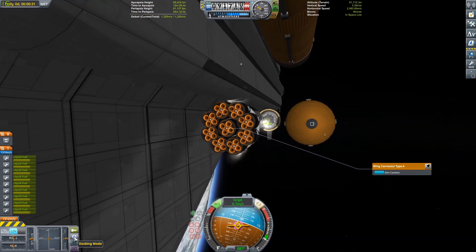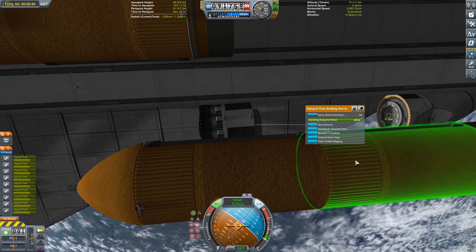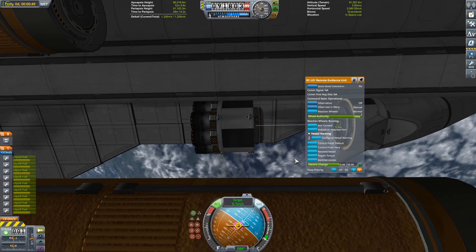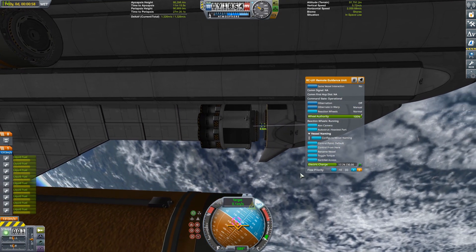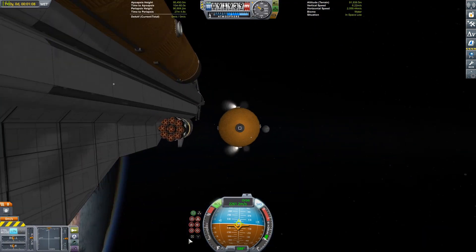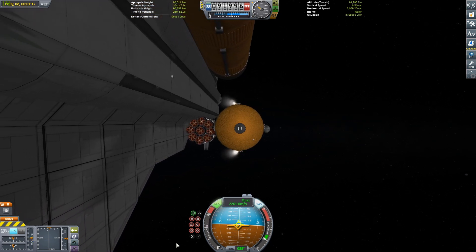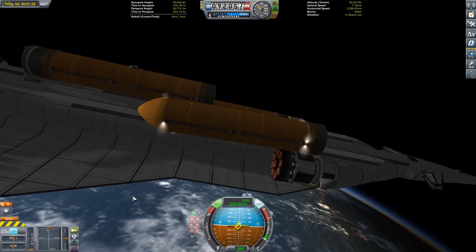One thing we have to do is reconfigure the craft when we deploy the payload — we have to move those side pods back up. Those are extremely hard because they're literally pressed right up against the thing, and they have a tendency to bounce off and ricochet and not dock. It was a pain to get done. I also didn't put any electricity batteries on those side pods, so I have literally 30 seconds to get them docked or else I run out of electric charge. It was a pain, but we ended up getting it to work.